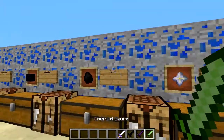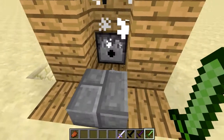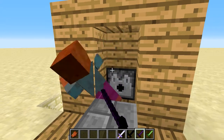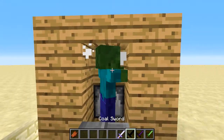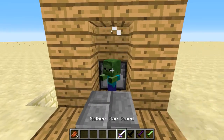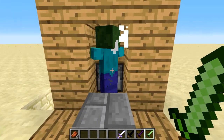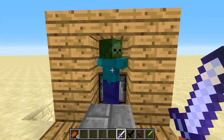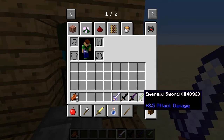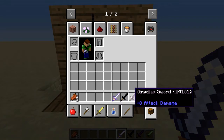Now I'll test the swords on the zombie. First the emerald sword — one, two, three — takes three hits to kill the zombie. The obsidian sword also takes three hits. The coal sword also takes three hits, though we had a baby zombie scare. The nether star sword takes only two hits, which is impressive.